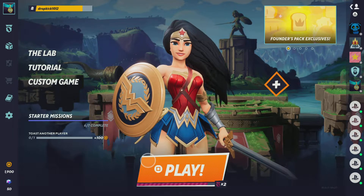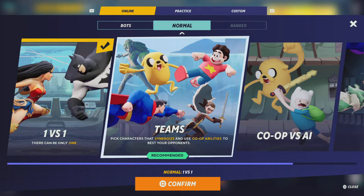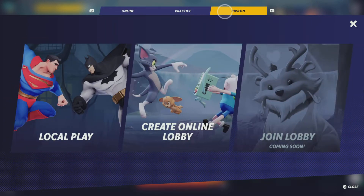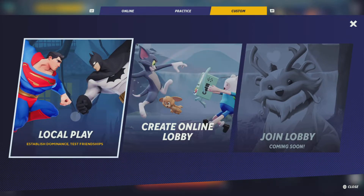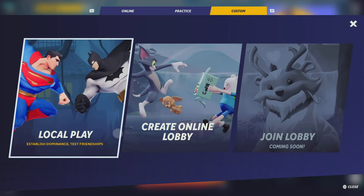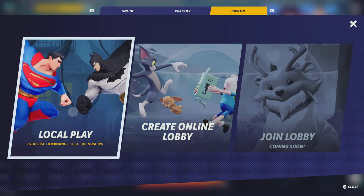First, you want to go to Go To Play. Then you want to go to the very top and go to Custom. After you go to Custom, you'll see three options: Local Play, Create Online Lobby, and Join Lobby — coming soon for me, maybe not for you. So then you're going to want to go to Local Play.